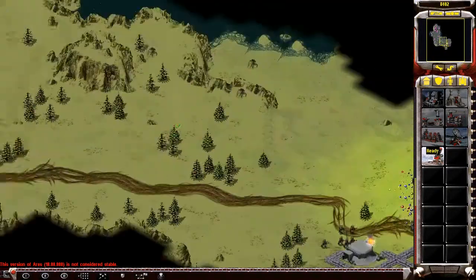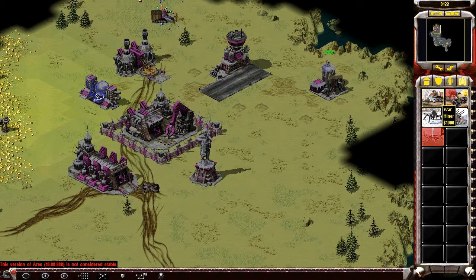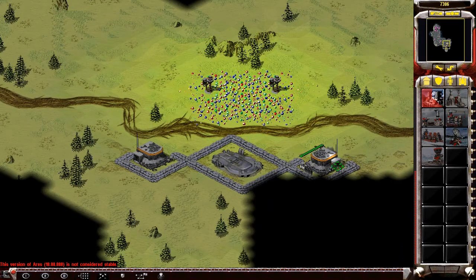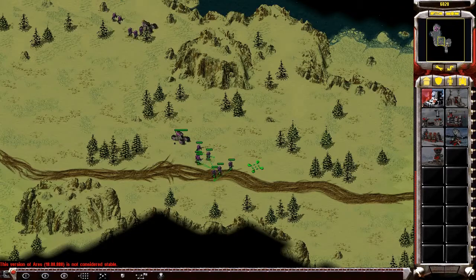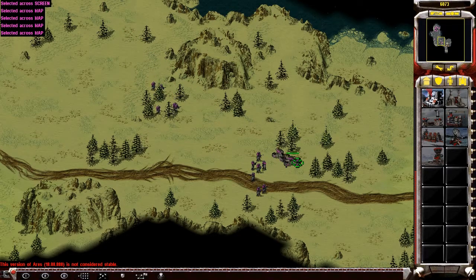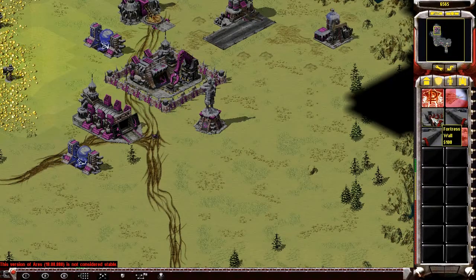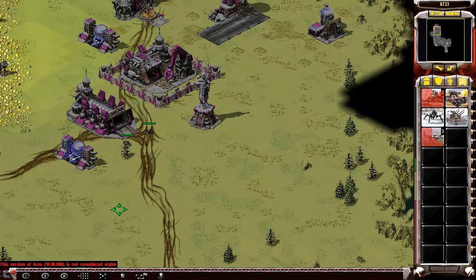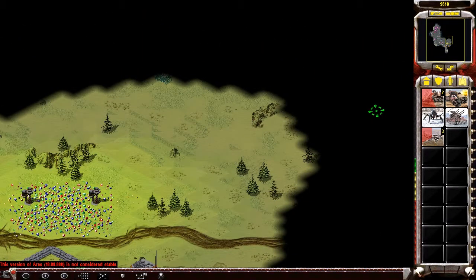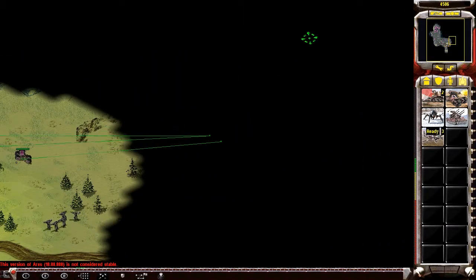I'm sending some people down there to block off the entrance to my base, which is a little narrow. I went straight for an airfield. Going for some early yaks and some scorcher harassment — gotta keep your enemy on their toes, don't let them get away with anything. I'm only going three scorchers and then going for economy after that, so not too heavy.